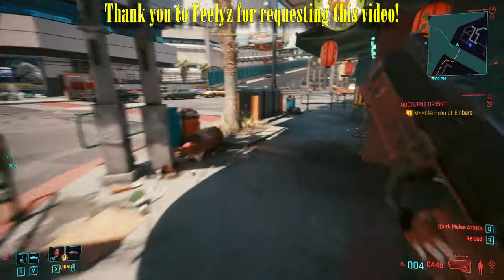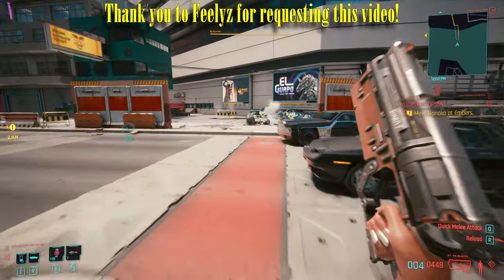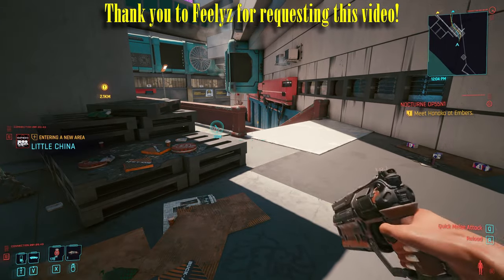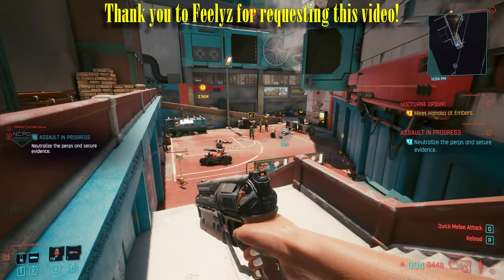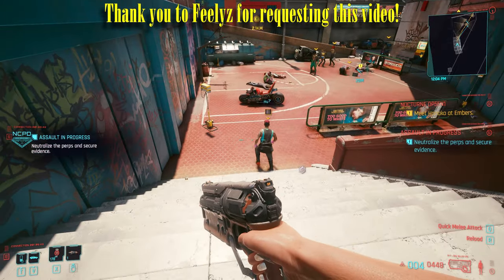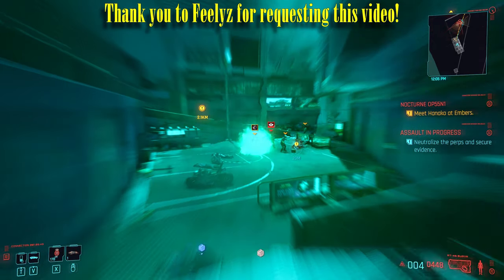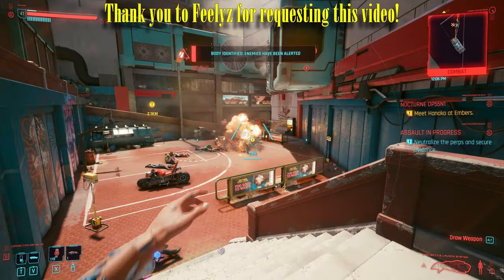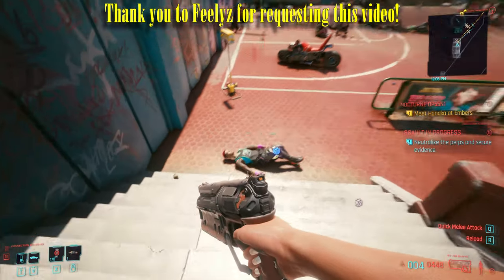Hey guys, I'm Fast Fingers and welcome to this episode where I show you how to find the capacity booster. What it does is give you 50% extra carrying capacity for 1800 seconds — that's a long time. It really does work, I've just tried it out and it's brilliant. Here we go, this is where I'll show you how to get it.